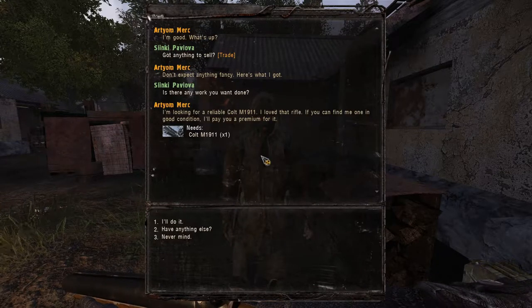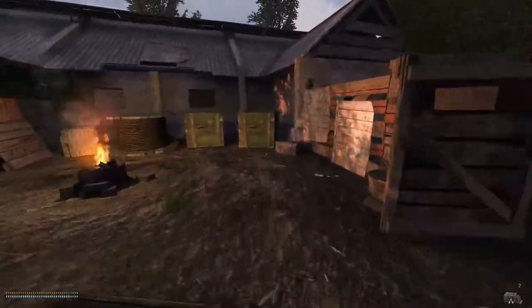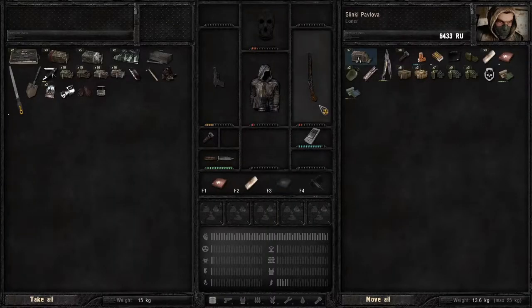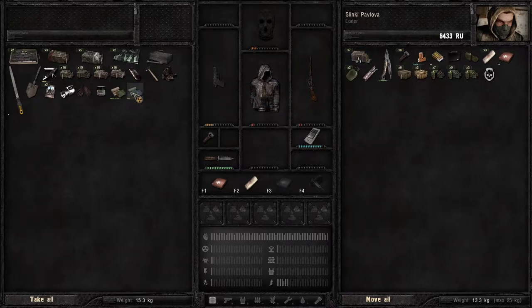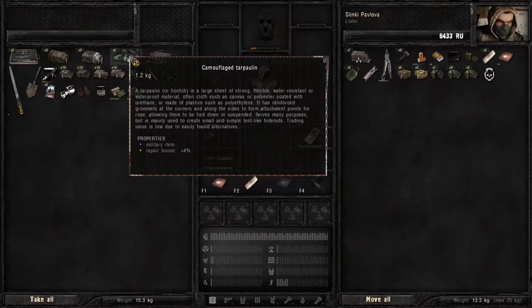Occasionally these guys want work done — it's usually ridiculous, like a reliable Colt 1911 in good condition. Yeah, right. We can actually sell that. I'm going to stash this and disassemble this. We might as well start building up a pool of disassembled stuff here for when we finally get our hands on a basic toolkit and can craft a backpack. We're going to need these items as well as military textiles — that's why we're holding on to tarpaulins.